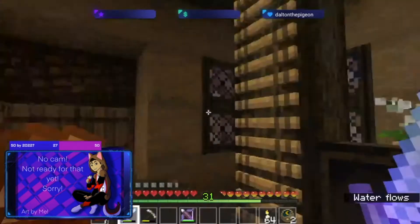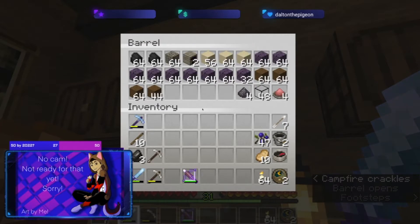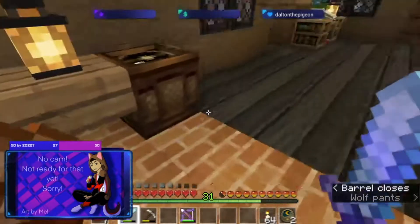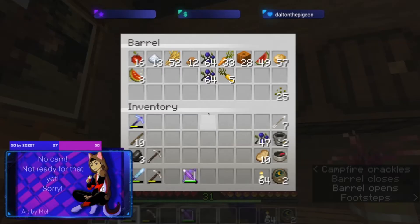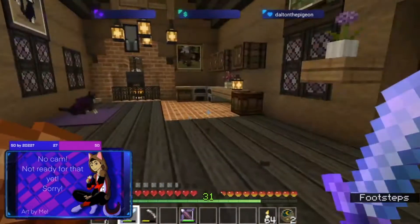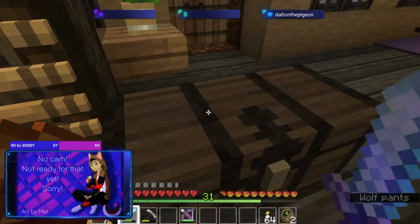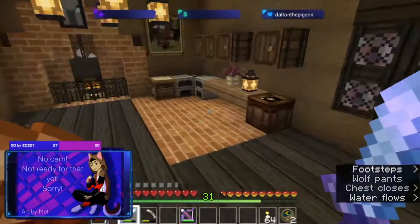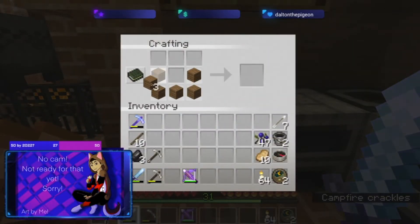Over here it's because where I'm making more furnaces. And then the netherrack for the hallways downstairs, glass because of the hallways. So this is the smelting area. Then these two are actual food. I have some form of organization except for this chest, which is just building materials and random stuff. That reminds me, I needed to get wood to make a boat, just in case we need a boat out there.